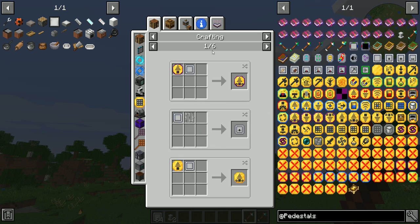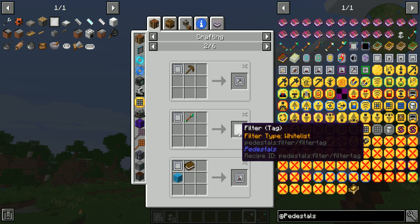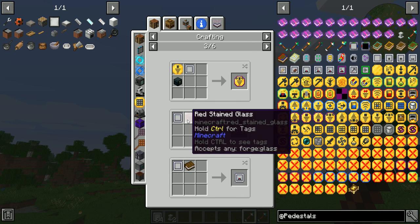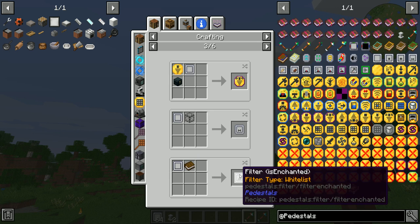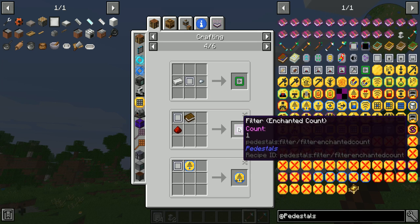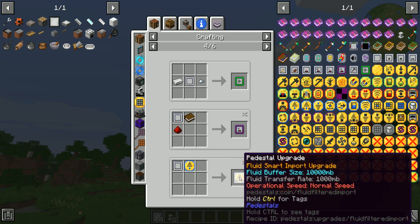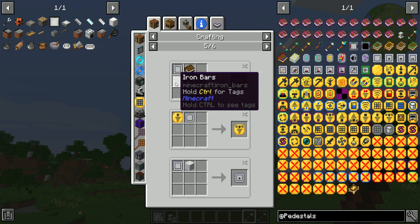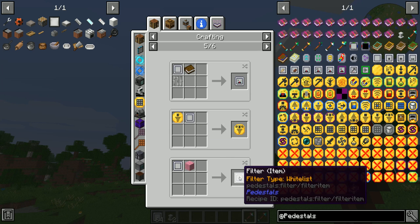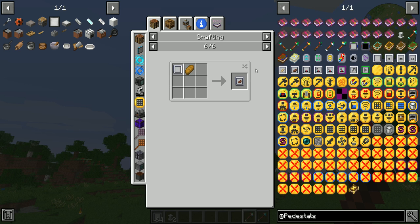A lot of the filter upgrades just got changed to a filter base combined with whatever material it was: iron bars for the item stack filter, a wood pickaxe for the durability filter, the tag tool for the tag filter, wool and book for the enchanted fuzzy filter, glass for the mod filter, a book for the is-enchanted filter, iron for the restricted filter, book and redstone for the enchanted count filter, iron bars for the exact enchantment filter, wool for the regular item filter, and bread for the is-food filter.